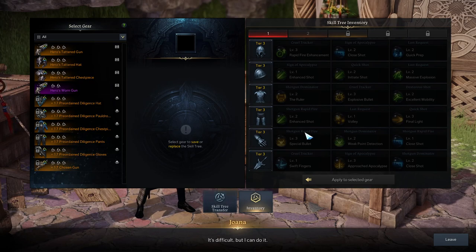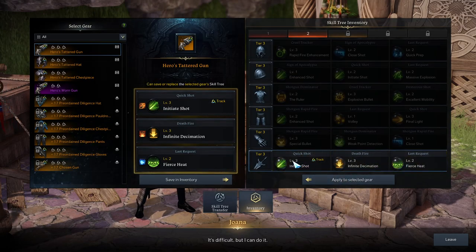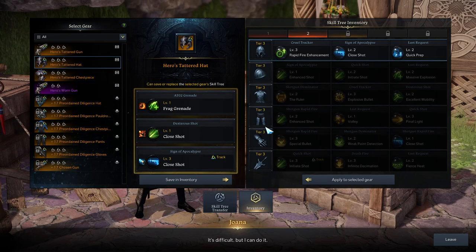So instead of doing that, you can come over here to the skill tree inventory. What this does is you can copy and paste existing tripods — doesn't matter where the gear is from, can be from Chaos Dungeons or your main gear — onto the inventory like this. If I save it, you can see it's saved over here, and I can paste this tripod on any weapon that I get. I can just paste it like that, completely free. You can only do it from weapon to weapon, headpiece to headpiece, or the same piece of gear to the same piece of gear.